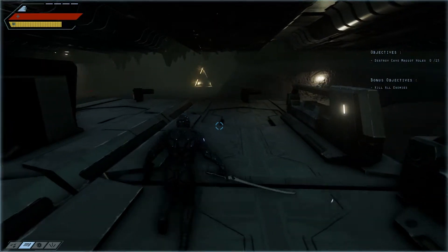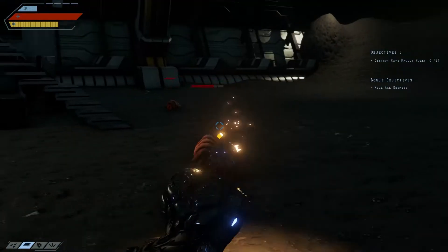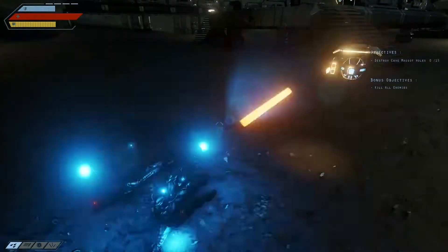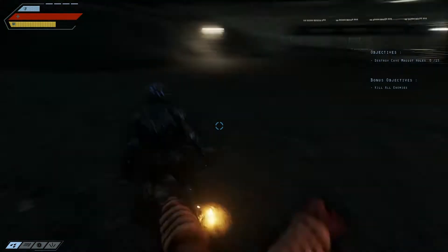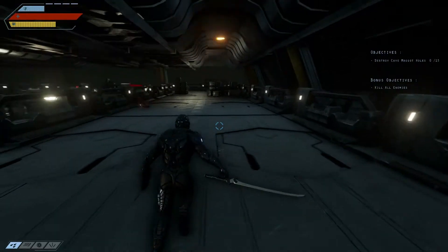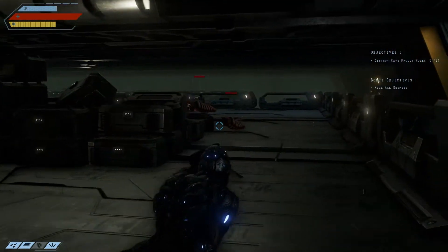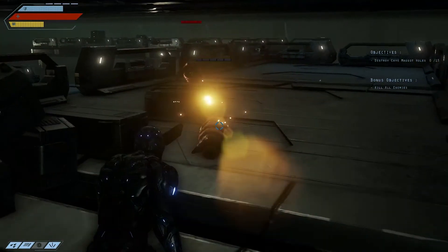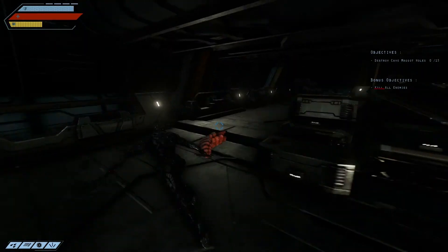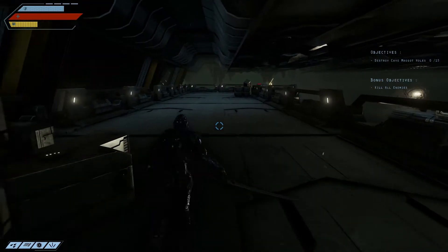I'm just going to leave it to its own thing. Let's destroy the cave maggot holes — 15 cave maggot holes. Bonus: kill all the enemies. Let's go see if we can actually find these. That doesn't seem to actually attack them. It seems to... what the hell are you shooting at? So there's 15 of these holes to destroy. Where the hell are they? There we go. Our health bar is up in the top left and obviously things will improve.